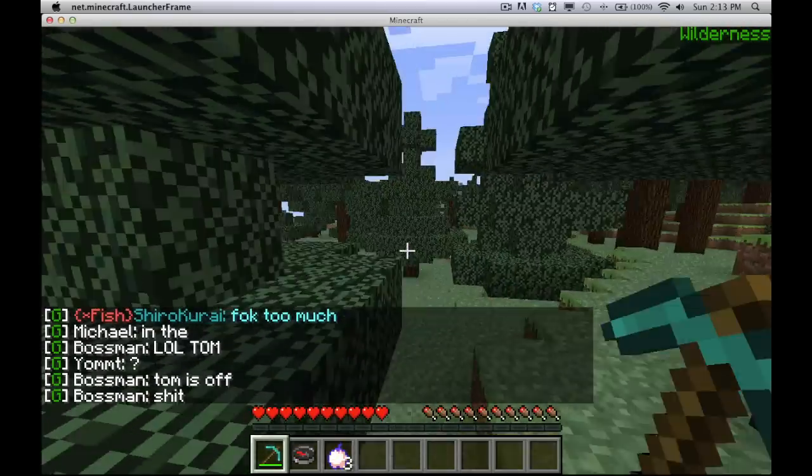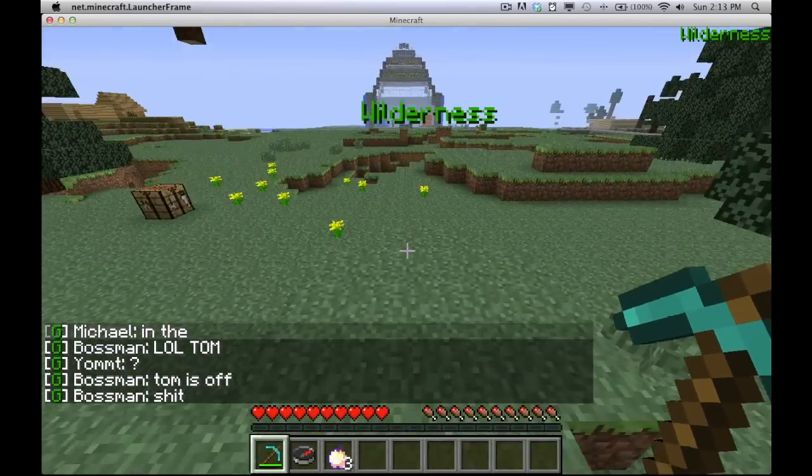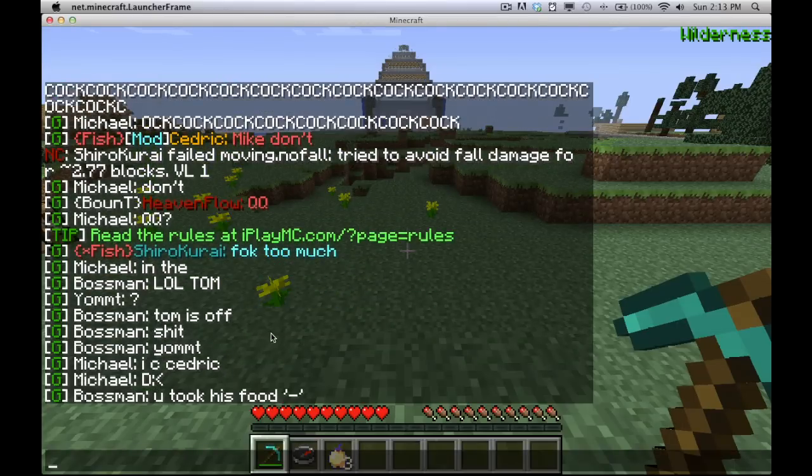There are other things you can do with your land, like set owners and stuff like that — I'm not going to go into that right now because it would make the guide really long. The next part I'm going to go into is enemies, allies, and stuff like that.